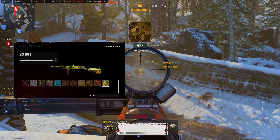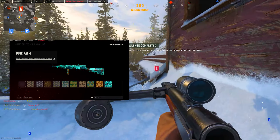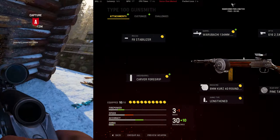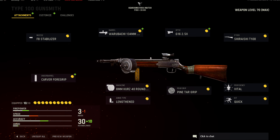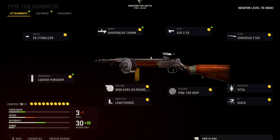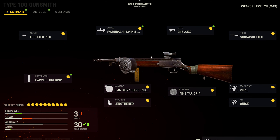Then you've got Dead Eye, which is to get 100 long range kills. You want to do this at the same time as Survivalist, which is get 100 long shot kills, with the Warrior Battery 1.34mm Rapid Barrel, the 8mm Curse 40-round Drum Mags, and the Shirachi T100 Stock equipped. The class you want to run is the G16 2.5x Optic, the Shirachi T100 Stock, the Warabachi 1.34mm Barrel, the F8 Stabiliser, the Carver Foregrip, the 8mm Curse 40-round Drum Mags, the Lengthened Ammo Type, the Pine Targ Grip, the Vita Proficiency and Quick Kit, all fully loaded.